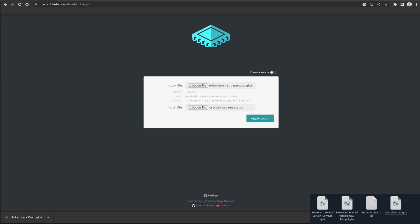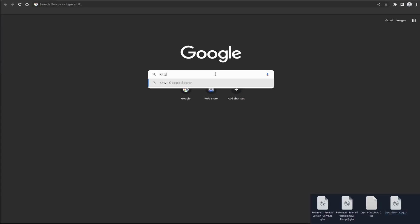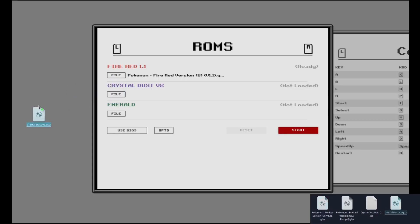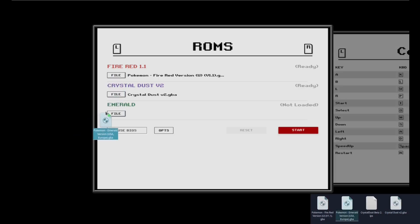That's all the ROMs and we're now ready to play. In Chrome browser — you can't use Edge — go to kittypbox.github.io/gbaxg, all caps. Then click on Go to Emulator, drag each of the ROMs into the correct slot and wait for them to initialize. This might take a few seconds. Once you click Start, it'll boot into FireRed and you're ready to begin.